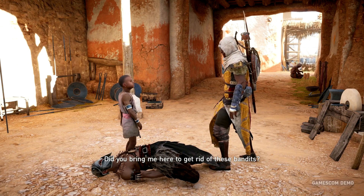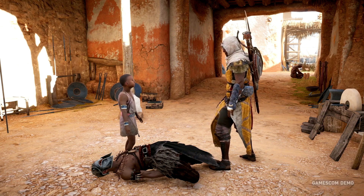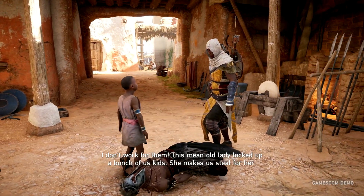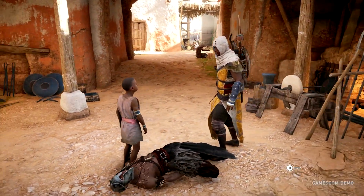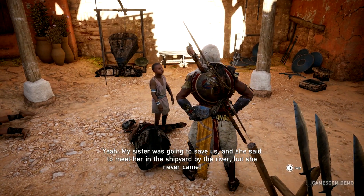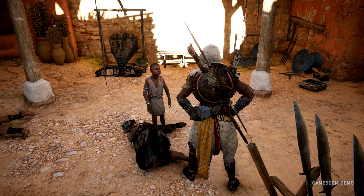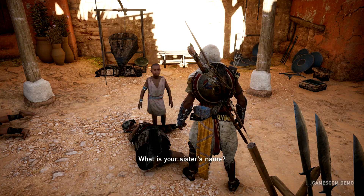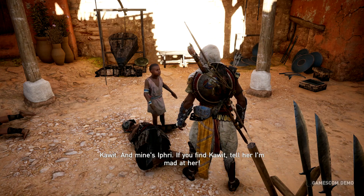Did you bring me here to get rid of these bandits? Sure did — I'm extremely smart, everyone says so. How did a smart boy like you get tricked into working for bandits? I don't work for them — this mean old lady locked up a bunch of us kids, she makes us steal for her. My sister was going to save us and said to meet her in the shipyard by the river, but she never came. Will you look for her? I'll steal you an apple. You don't need to buy my help — it is yours for free. What is your sister's name? Kauit. And mine's Ifri. If you find Kauit, tell her I'm mad at her.